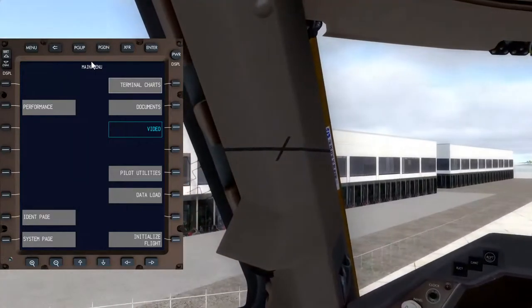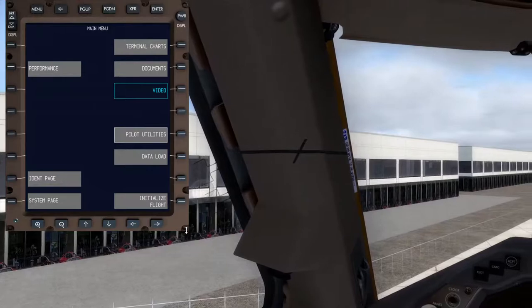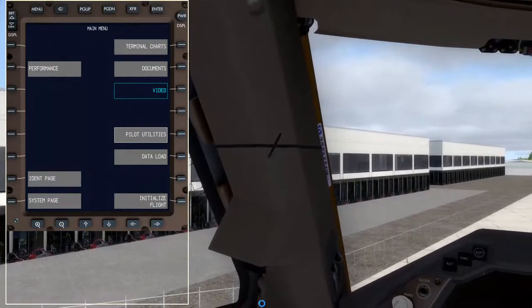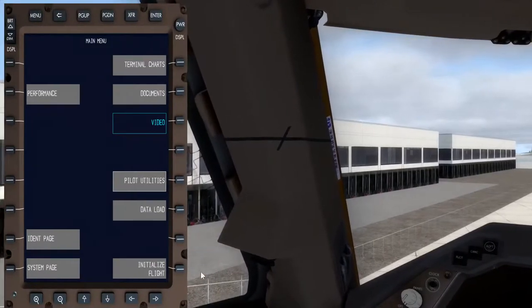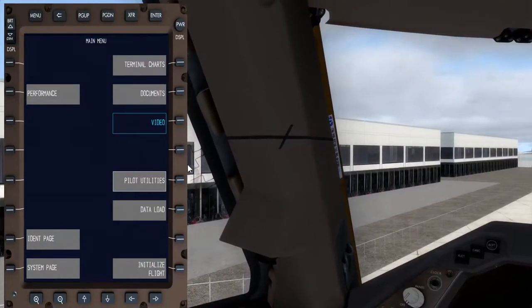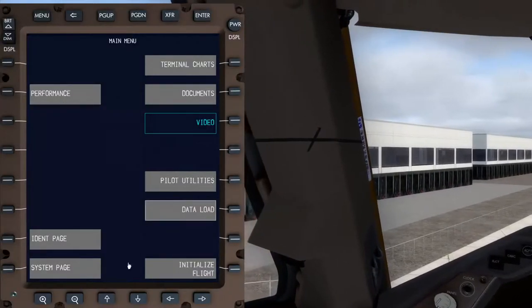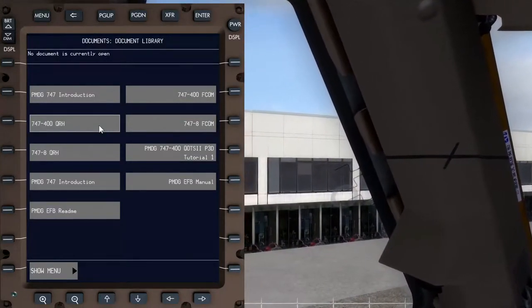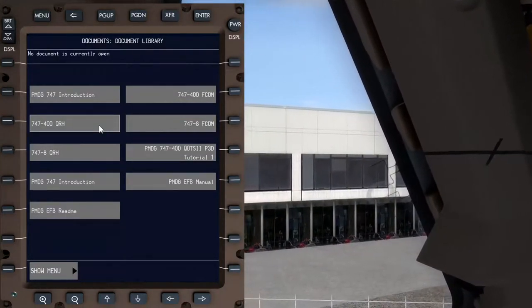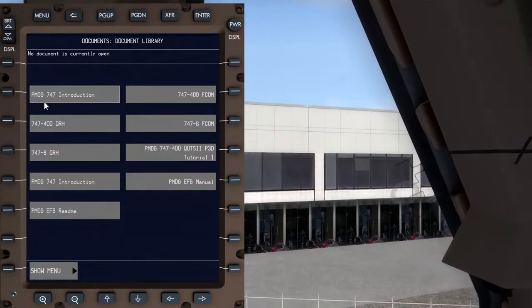I might increase the size of this so it's nice and big for the few occasions we'll be bringing it up. In Documents I should be able to find my flight plan here somewhere.